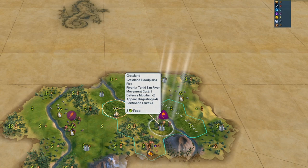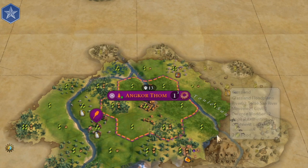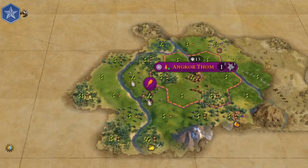Khmer has a high-tier river spawn, so you most likely start your game on a riverbank. It is always better to found your city with extra yield space. If you have extra yield space, build two scouts. If not, just one.